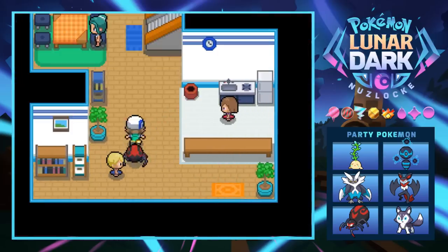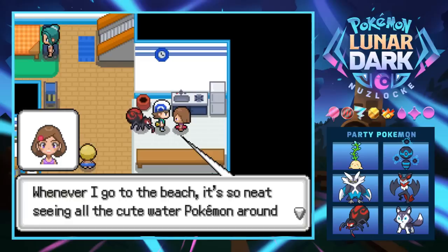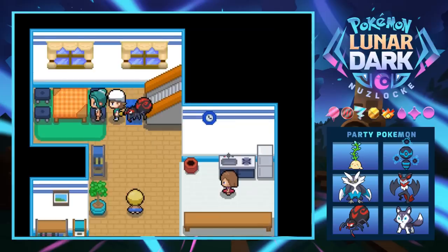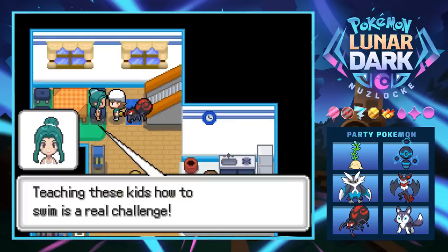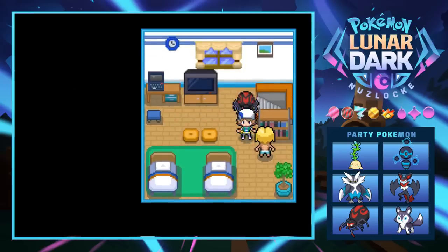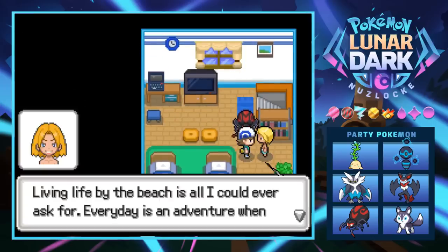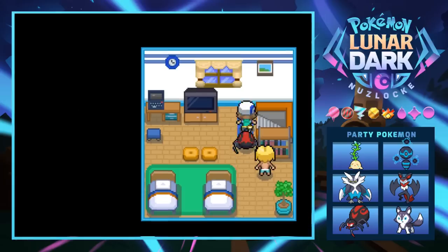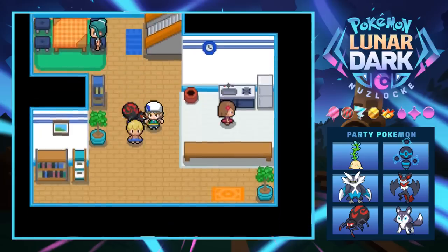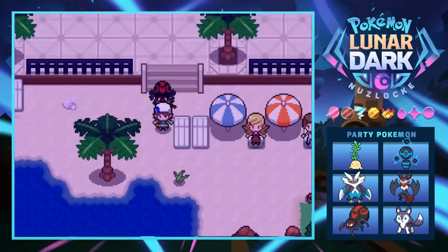Salt water kind of sucks but it's neat seeing all the cute water Pokemon around. Teaching kids how to swim is a real challenge — you always have to be careful in the ocean, gotta look out for sharks. Someone says living life by the beach is all they could ever ask for — every day is an adventure swimming in the open blue.